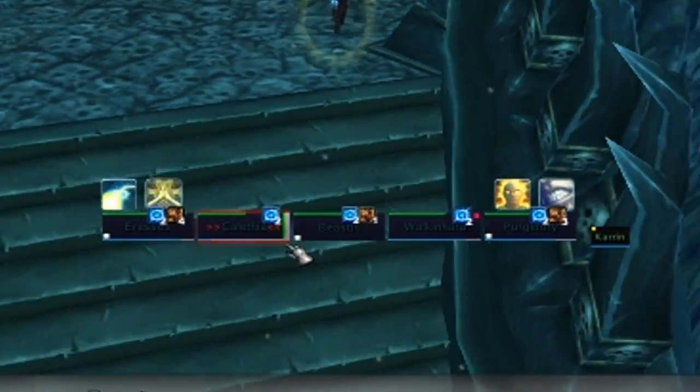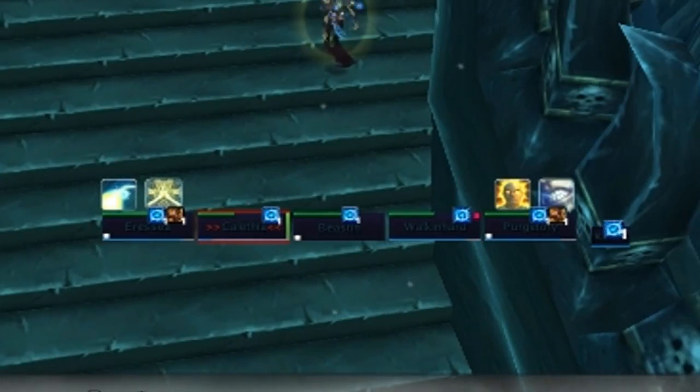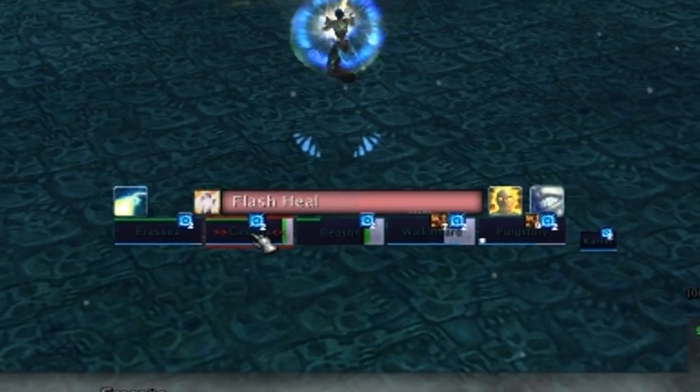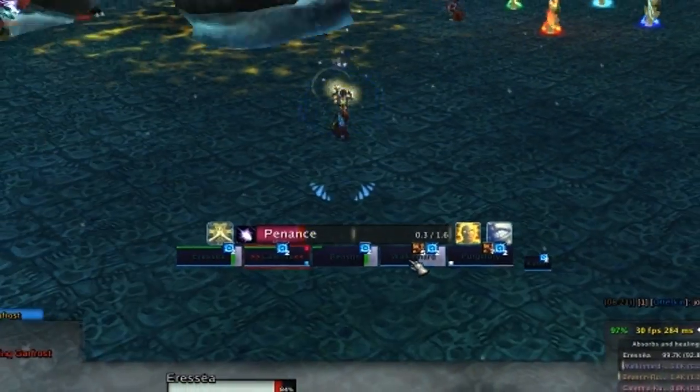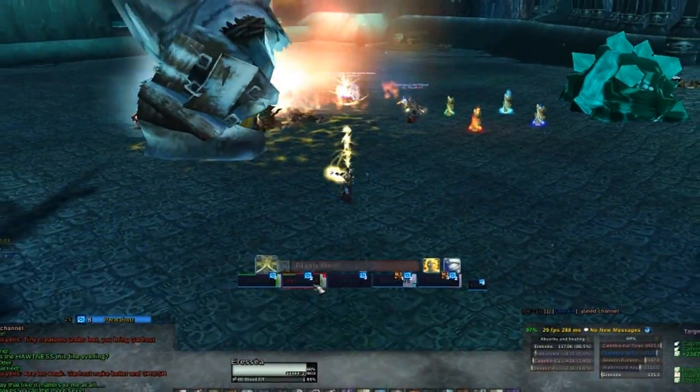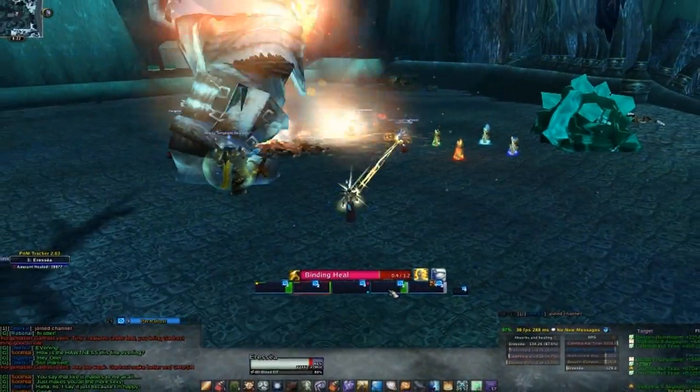As the HoT counts down, the bar depletes. The pink boxes show me when my crit bubble Divine Aegis has procced. Now you see that parts of their health bar are lighting up green. This is the incoming heal display, which shows about how much of their damage taken will be healed.